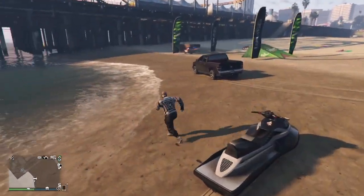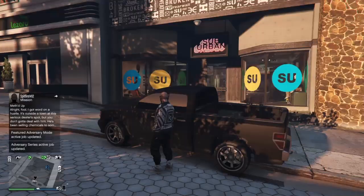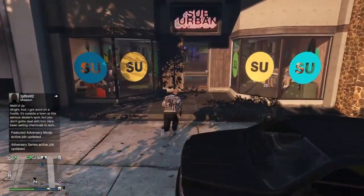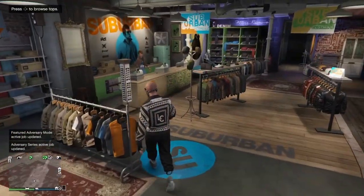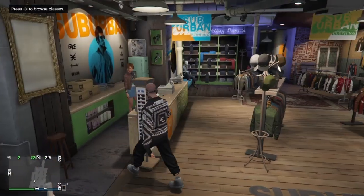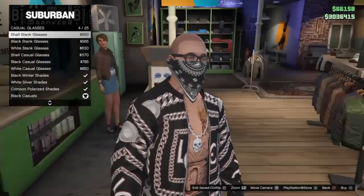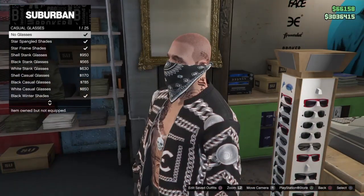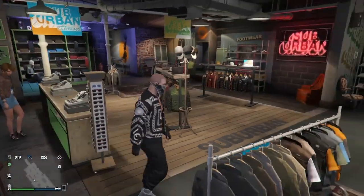The next step is to take the glasses off, so head to a clothes store. Once you're inside, go to the glasses section. You can put glasses on or take them off — what you want to do is select No Glasses. And you'll see you now have the bandana with no hat and no glasses.